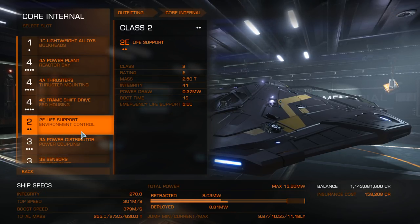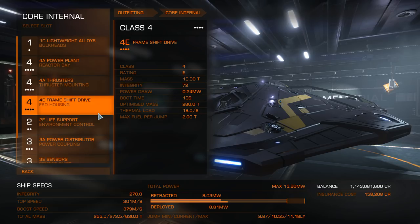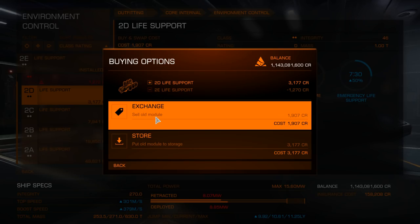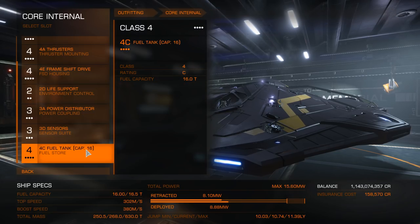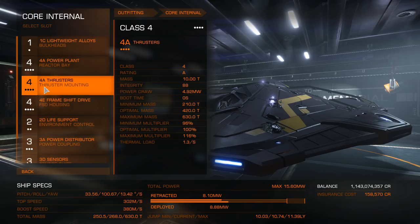The rest of it you can actually get away with de-rating. Your frame shift drive isn't going to be that important for just bounty hunting, especially with most starting systems being nice and close, but if you want to put some credits into it, you can. Your life support just needs to be de-rated - this reduces the weight and increases your emergency life support timing. Same goes for your sensors. Sensors increase the range at which you can detect targets; I'd go for 3D. Note that none of this includes engineering whatsoever.